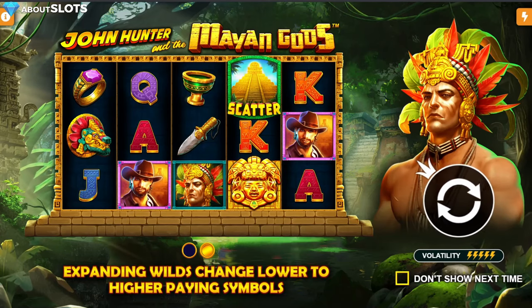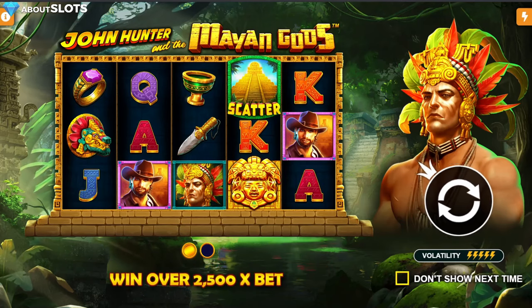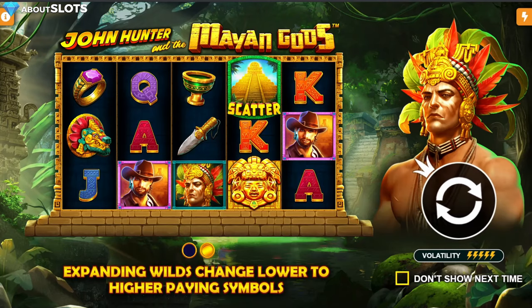Expanding wilds change lower paying symbols to higher paying symbols. And as I say that, my Skype pops up, which is not what I was expecting. However, we shall continue.